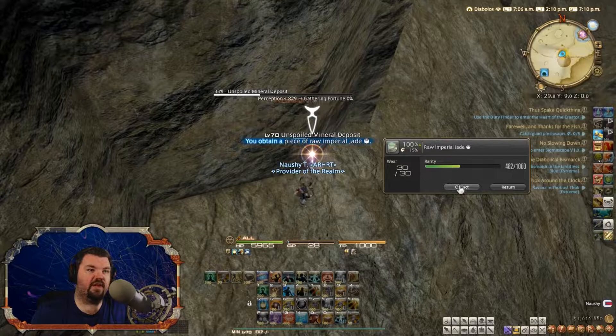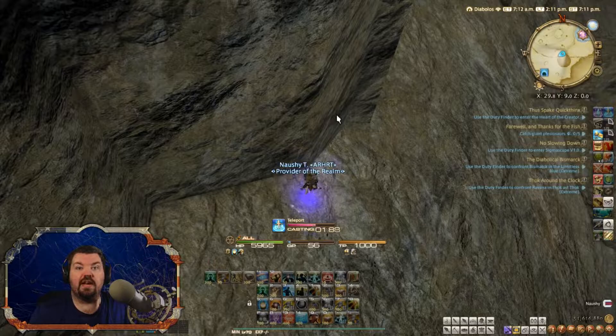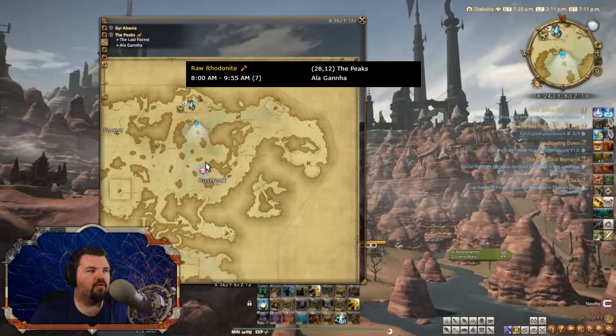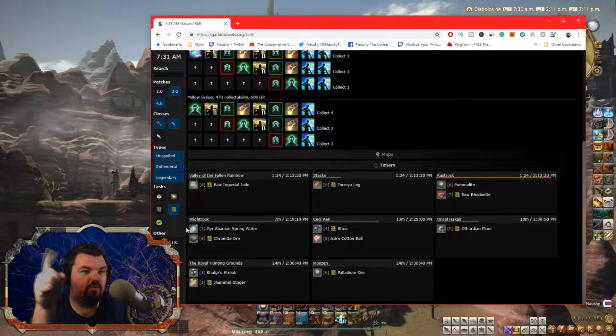The next spot we're going to go is in The Peaks, and I will show you. You want to teleport in on the northern Peaks crystal, which is Al-Ghah-na. The next node will be a Mining node right over here and it'll be along this wall somewhere. Our next 4 spots here will be once every 5 minutes, until we get back to the Ginger and Palladium, the Torea Log and Raw Imperial Jade. During those sections you'll be hitting 2 at a time instead of just 1, and then it's normal just like the red scripts.